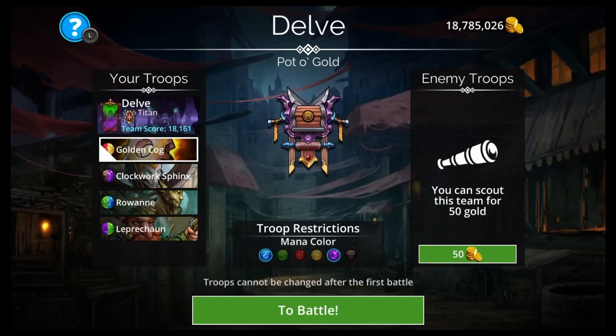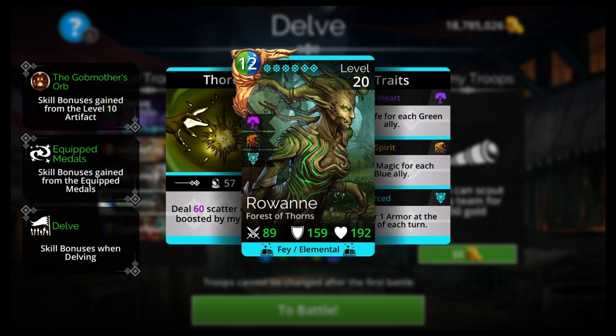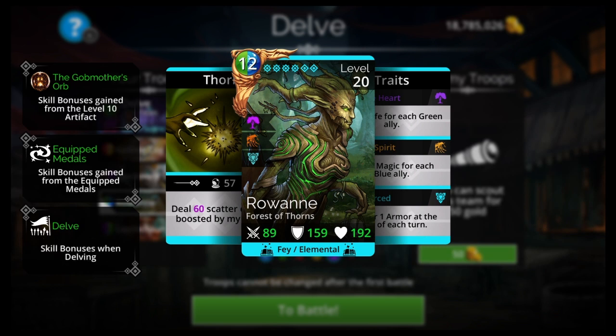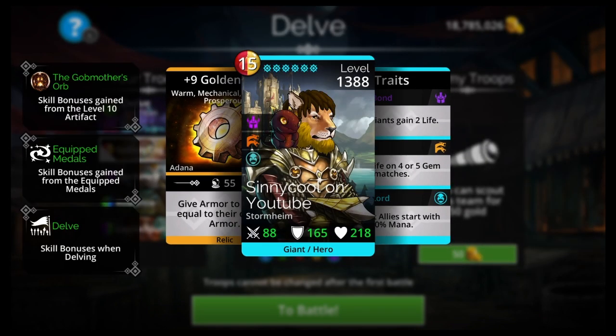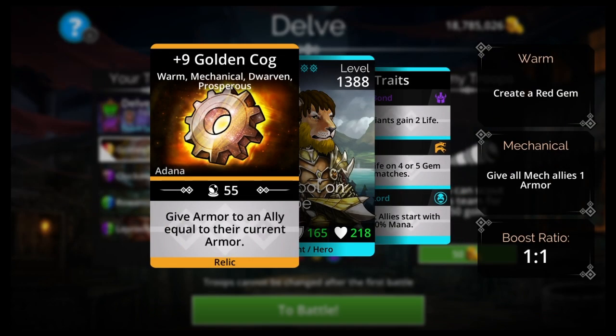The second team I want you to go for is a Rowan team. Use your Goblin Gang to get all the quests done — it'll eventually lead you to Forest of Thorns. You'll get Rowan for free after completing the Forest of Thorns quest line. Then you make a team revolving around Rowan. We have Golden Cog, a mastery weapon you get with yellow and red; you'll get it pretty early in the game.